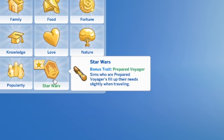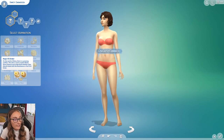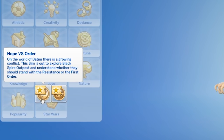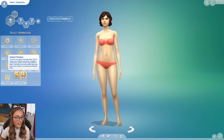Sims who are Prepared Voyagers fill up their needs slightly when traveling, which already lets me know that Batuu is going to be a destination world. We actually have two different sets of aspirations: Hope vs Order. On the world of Batuu there is a growing conflict. This sim is out to explore Black Spire Outpost and understand whether they should stand with the Resistance or the First Order. Resistance — good guys; First Order — bad guys.